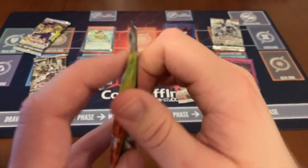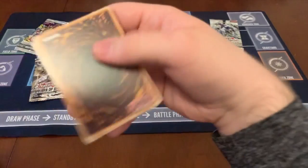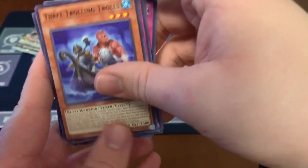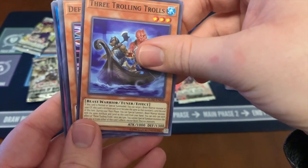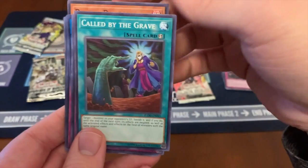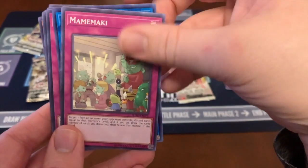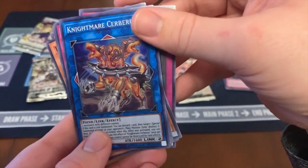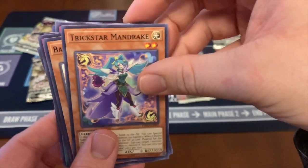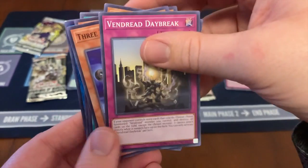Let's do Flames of Destruction next. Three Trolling Trolls, The Frag Dragon, Called by the Grave — it's always cool to see that — Mameki, Nightmare Syribus is our holo, Heartless Drop-Off, Trickstar Mandrake, Battery Man Solar, Evendor Daybreak.